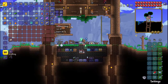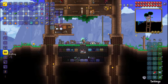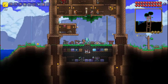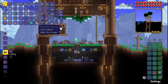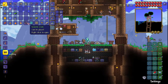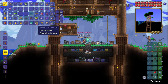Finding the anklet of the wind means we're one step closer to getting the Terra Spark boots. In order to get that, we're going to need an aglet. Unfortunately, aglets are found in surface chests or in the basic crates — wooden or pearlwood. That's why I went fishing for seaside crates, because seaside crates have another item we need, which is the water walking boots. We're going to open some crates and see what we can get.